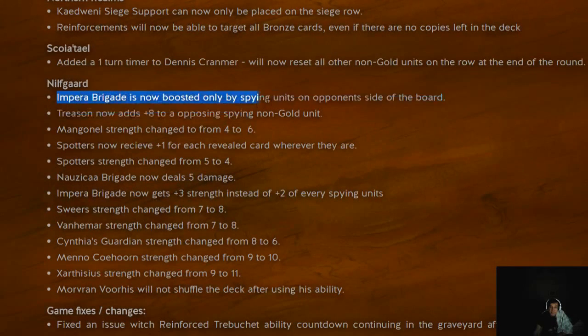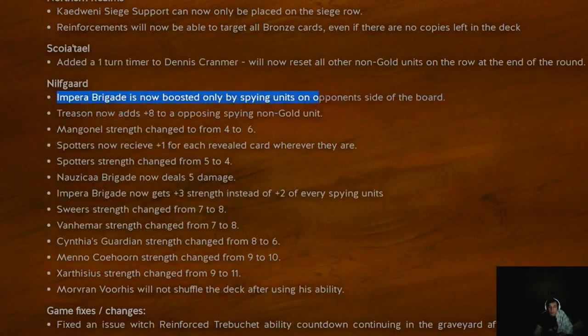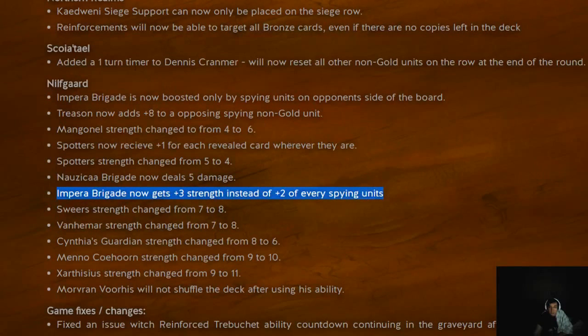Nilfgaard has seen a lot of changes — almost every single one is a buff. Emperor Brigade now only gets boosted by opposing units, as discussed, and now it's 3 strength instead of 2. In almost every circumstance, this means your Emperor Brigade will be much bigger than before. It's still a very unreliable card, but if you get two spies on the board, it's already worth it — you're getting a 12-point unit. It's not that hard to get two spies on the board with a spy deck using bronze units. I'm not sure if it'll push it to the point that it's actually used in ranked, though.